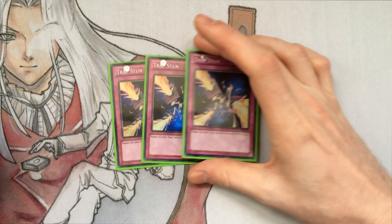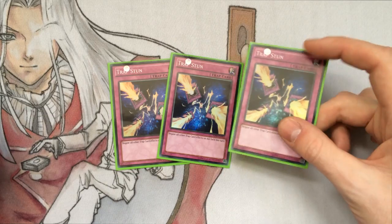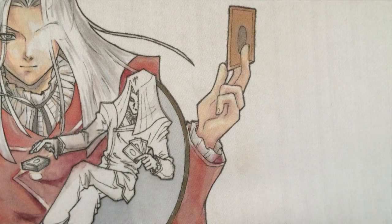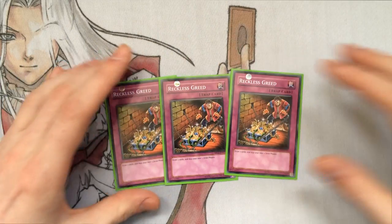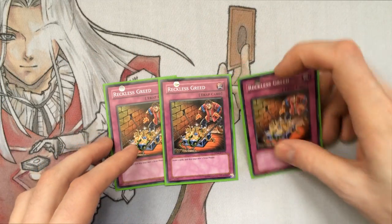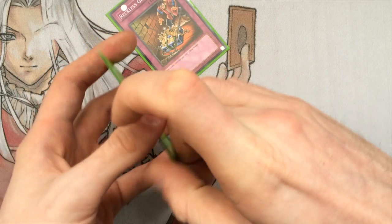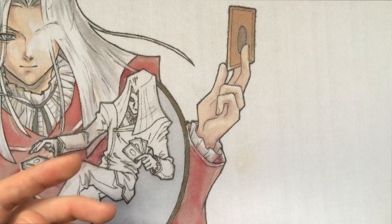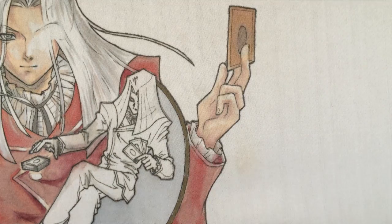Going on to the six Traps I run: three Trap Stun still, because I don't like back row and it's just amazing. And then three Reckless, because Reckless is also amazing. We just want to draw all the cards as quickly as we can so we can OTK as quickly as possible.